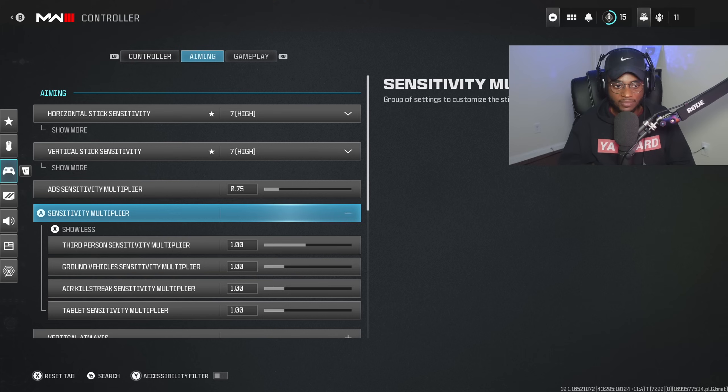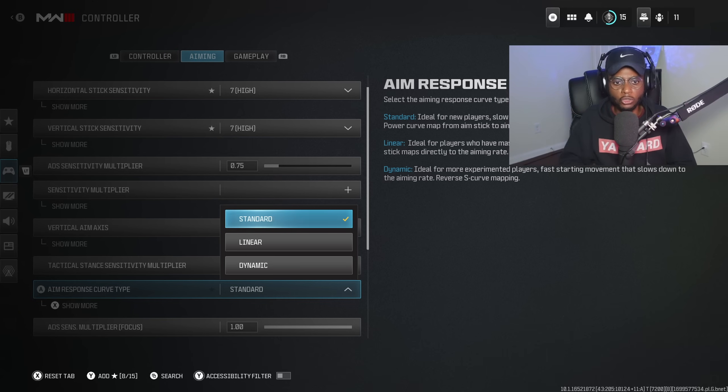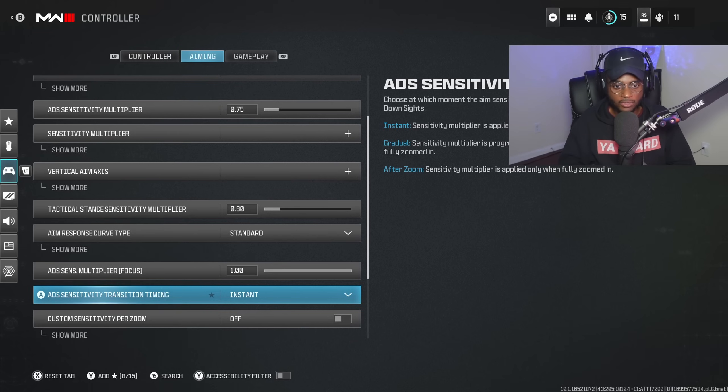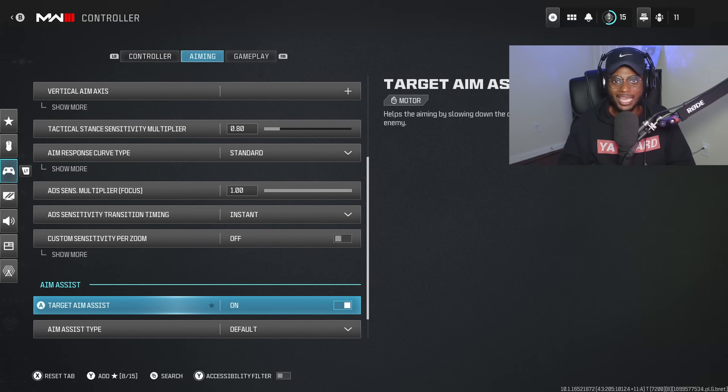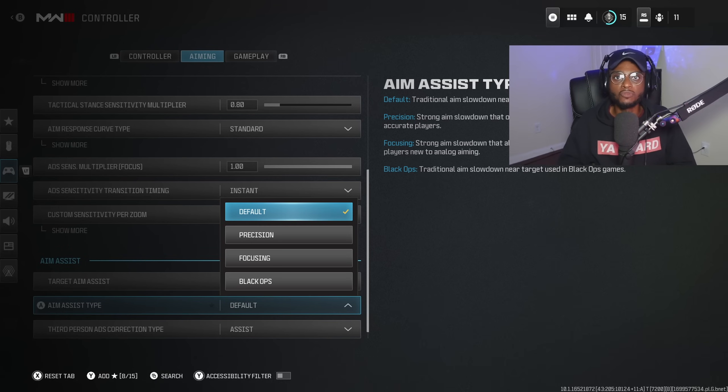Everything else is the same — my aim assist response curve type is set to standard. I always keep it on standard because Activision could make changes to these sensitivities, and the last thing you want is to wake up one day and have to relearn how to aim at longer ranges. I'll be making an additional video on setting up ADS sensitivity and controller sensitivity to maximize aim assist. Under the aiming tab, all settings are on default — there's no need to mess with these. Target aim assist is obviously turned on for controller, and aim assist type is on default.